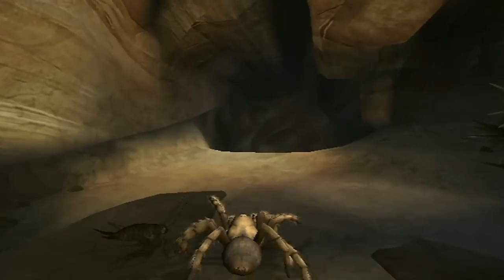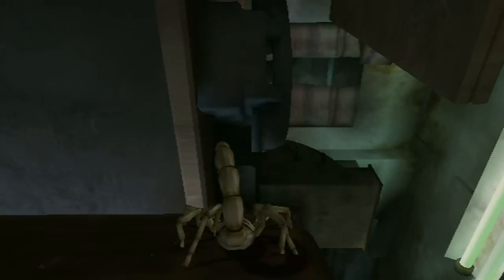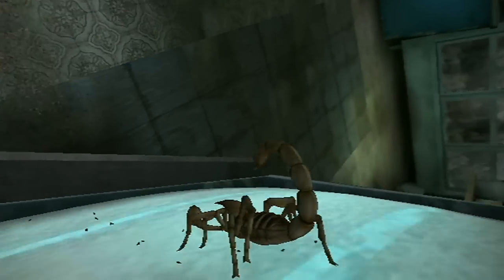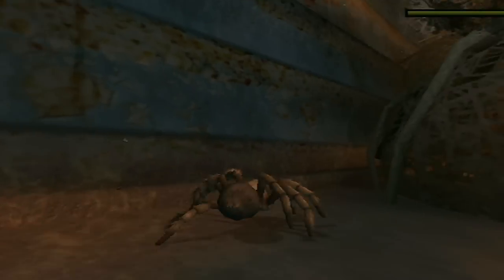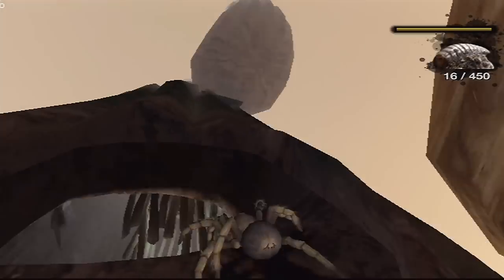Most games limit you to one plane — the ground. But in a game where you're playing as a tarantula and a scorpion, we let you crawl up walls and even across the ceiling. We keep the camera with you at all times so that you always get this shifting sense of constant discovery as you're viewing the world from a variety of really unexpected angles.